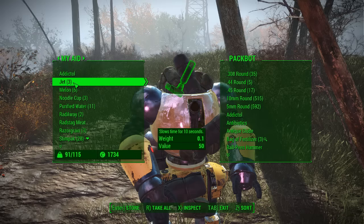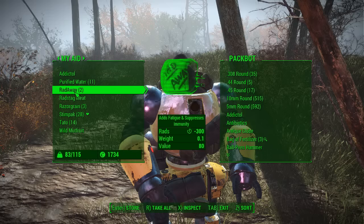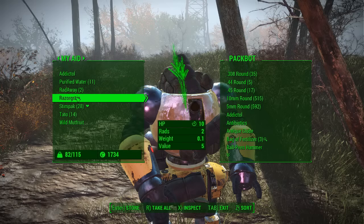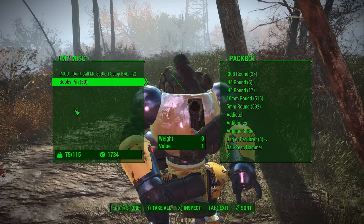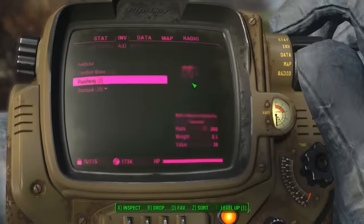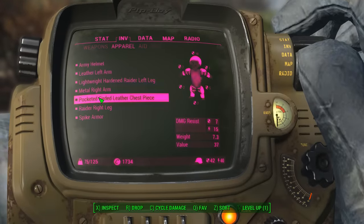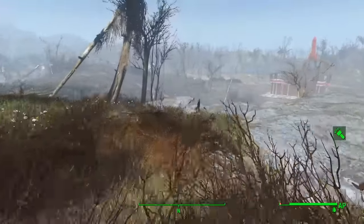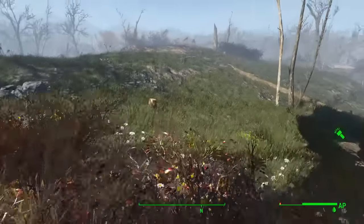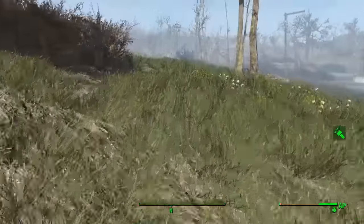Hub flower, jet, why not — melon, noodle cups, rad stag meat, razor grain. Oh, it's the tatos — tatos would do a lot. And a bunch of nuclear material. Okay, so we want to do apparel — pocketed — which should give me extra carrying capacity, about 10, which is a little bit better than lightweight.